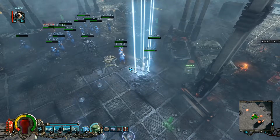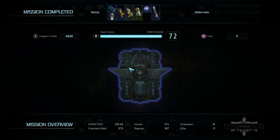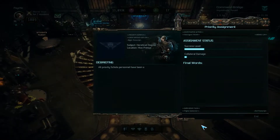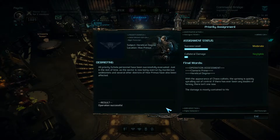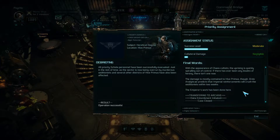Let's take a quick look at the items we have received. A weird mission, so to say. I do not know whether I'm 100% loving this mission type, but it is not bad. We just killed 300 enemies — I thought we had killed way more. All priorities at Scola Progenium have been successfully evacuated just in the nick of time. The sectors are being overwhelmed by murderers and sadists, and several other districts of Hive are also affected. With the appearance of Chaos Cultists, the uprising is quickly spiraling out of control.